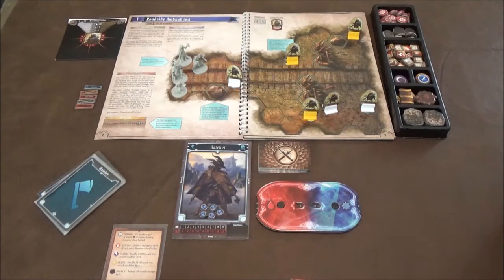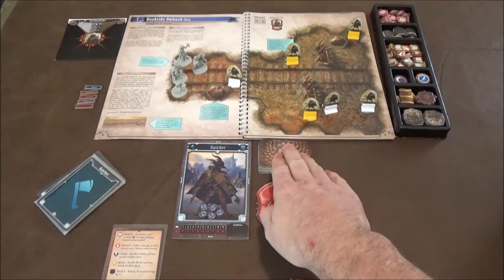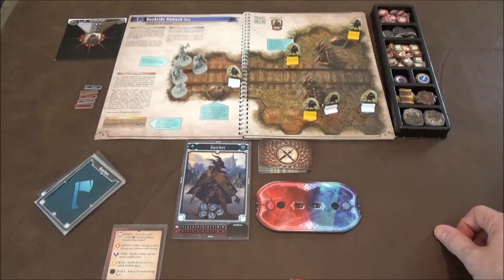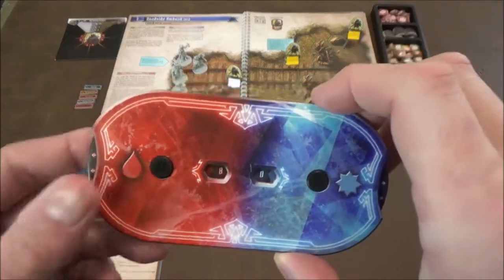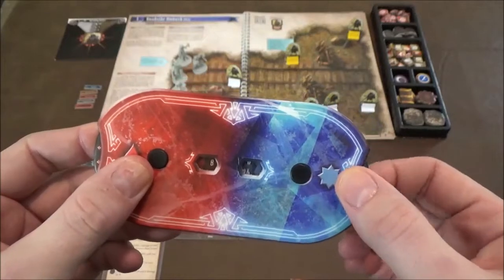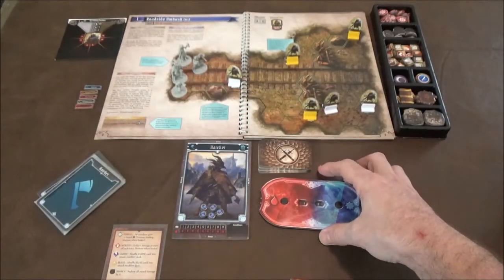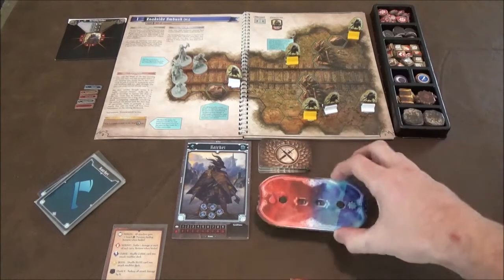There are also critical hits, critical misses, blessings which give you double damage, and curses which give you an automatic miss. Those get added into your deck as you level up. You can also remove or add cards to this deck to increase or decrease your chances of certain outcomes — you can modify it as needed. You keep track of your health and experience on these dials. I'm not huge on these because some of them are kind of loose and tend to get bumped. Your XP is the blue and your health is the red — I might just go with dice or tokens instead.